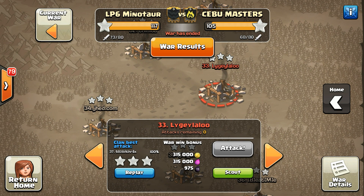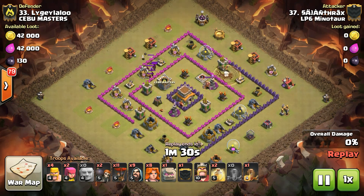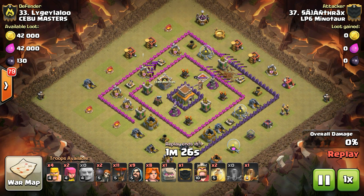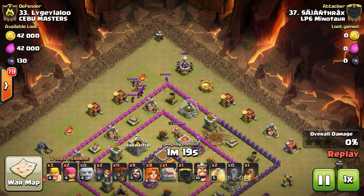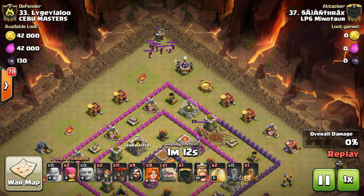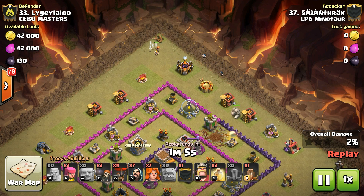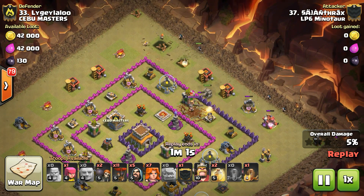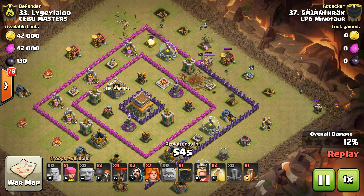Last up, we've got Cyanthrax coming with a Go-Valo attack. He's got a Giant to pull out the defensive CC. He's weakened the wall but hasn't dropped the third one to open it up yet. Dragging the CC over, he drops a Valk to take care of it — instead of using witches — and that Valk also handles that corner builder's hut. Got the dragons working on the funnel, and that Valk comes over to help before going off on a tour of the trash ring.